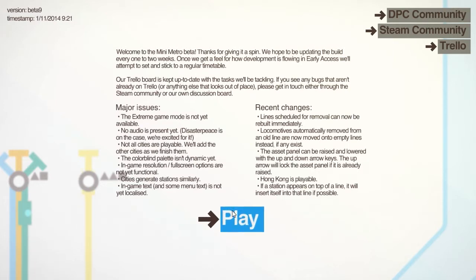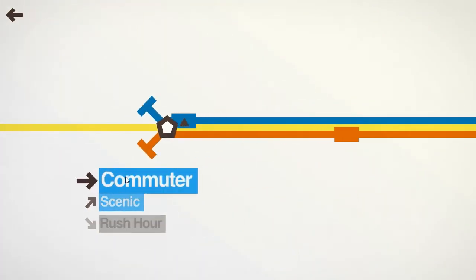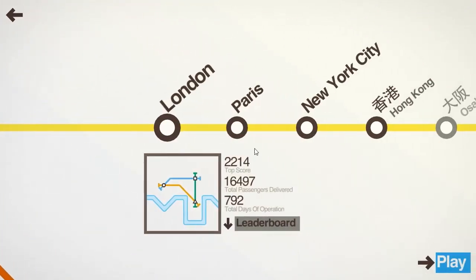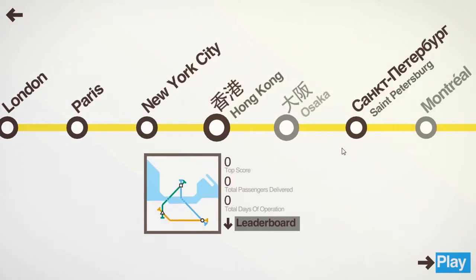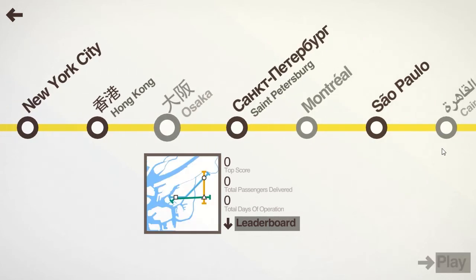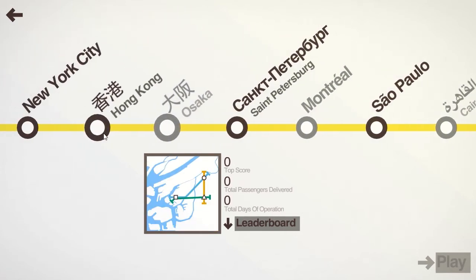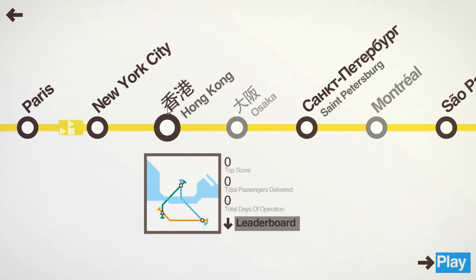Let's go to the game and have a quick look at what we've got. Into Commuter — still got London, Paris, New York, but now we have Hong Kong. I believe Osaka is also new. Those are the only new ones. We're going to play Hong Kong — jump into it.